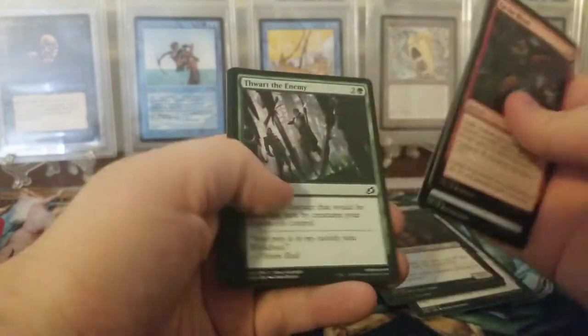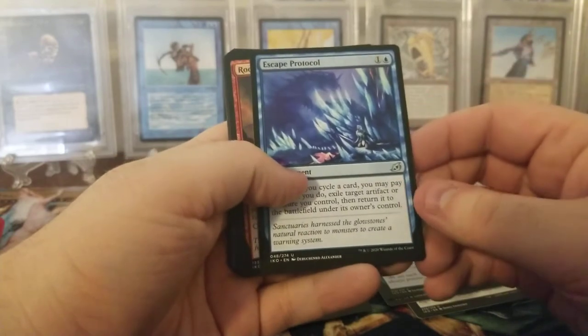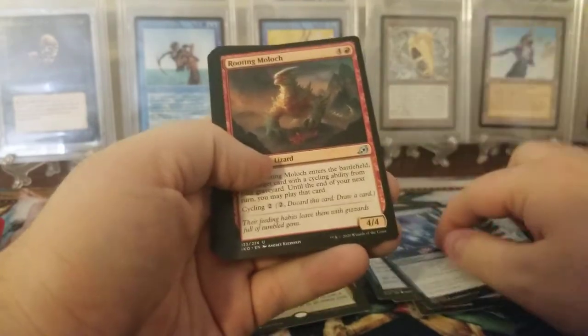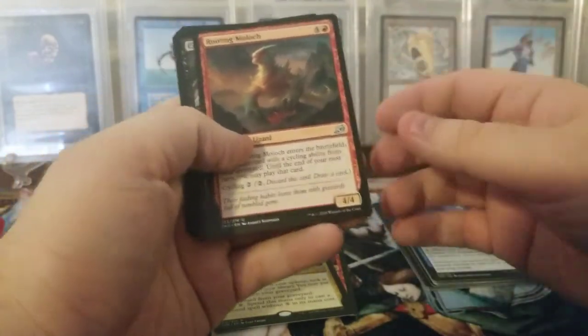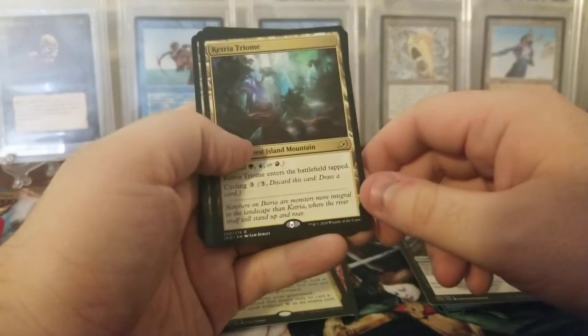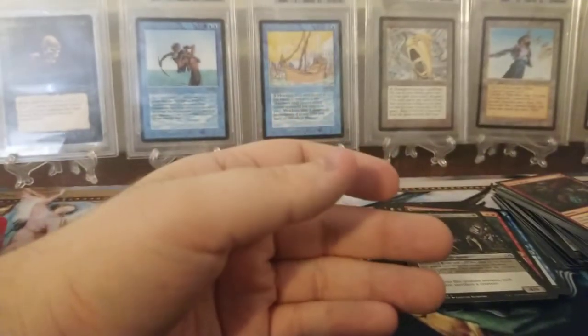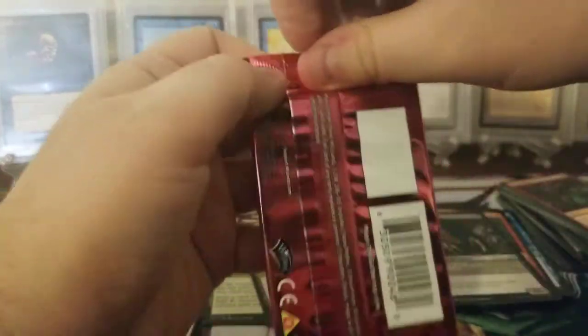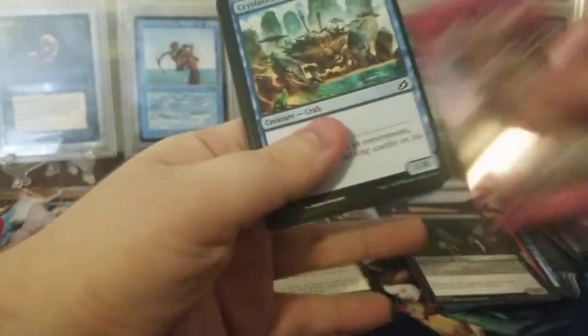So we have an Escape Protocol. Rooting Moloch, Cheatering Harvester, and a Ketria Triome, and a Foil Forest. I love Foil Basic Lands - I'll always be happy taking those. I've never opened Ikoria before, so maybe I just got a tough set of packs here.